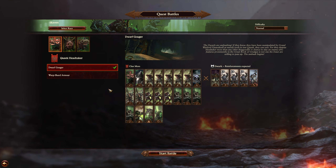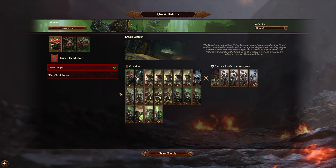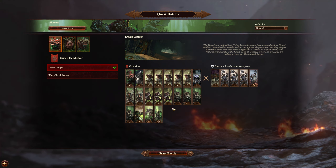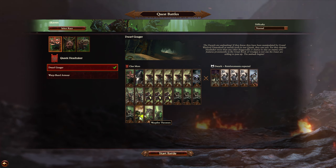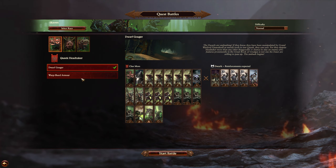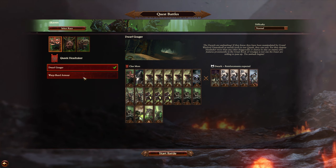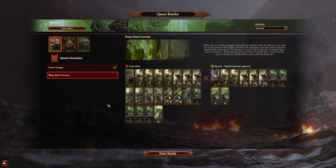Hello guys and welcome back to some more Total War Warhammer 3 quest battles. In the last video we did Dwarf Goucher and played as Queek Headtaker — it was a pretty decent fight, maybe a little too easy. I'm guessing that's because they gave me pretty decent units. If I was playing my own campaign I would not have this many great units — I'd probably have more of a very bad Clan Rats army just to save money. But anyway, we're doing a Warp Shard Armor quest right now, also Queek Headtaker of course.